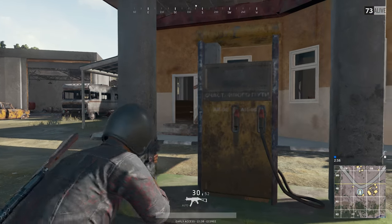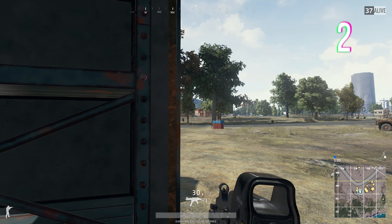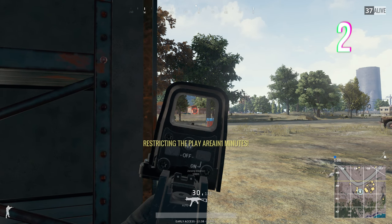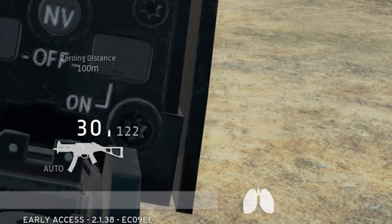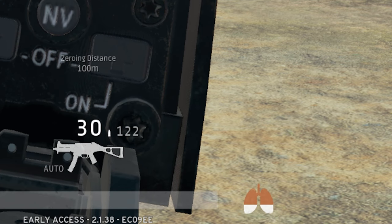If you're finding it hard to steady your weapon on target, simply hold the left shift key to hold your breath, stabilising your firearm. You will have to keep an eye on your lung icon at the right of your health bar though — when completely depleted, you will no longer be able to sprint, making you an easy target when under fire.